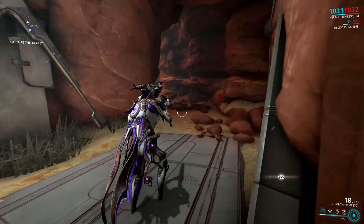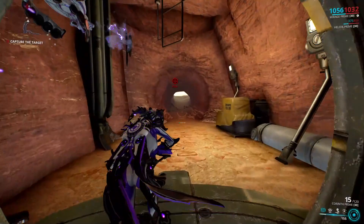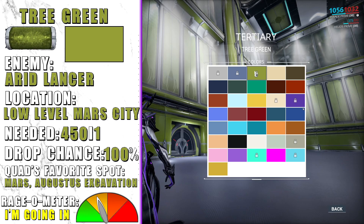Three Green is a pigment only dropped from Arid Lancers, enemies all over Mars on the Mars City tileset. I would suggest doing Augustus Excavation or Alator Interception, but only to the point where the elite versions of the Lancers spawn — when they start spawning, there will soon be no more normal Arid Lancers, so you should just stop.